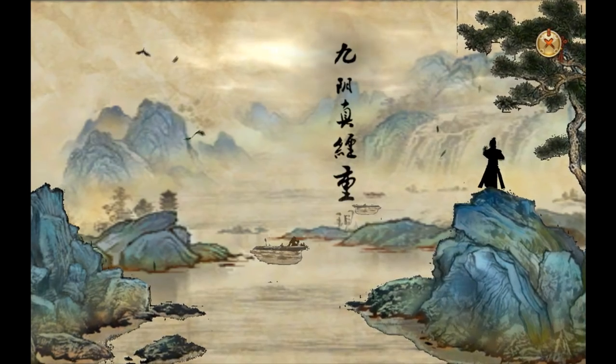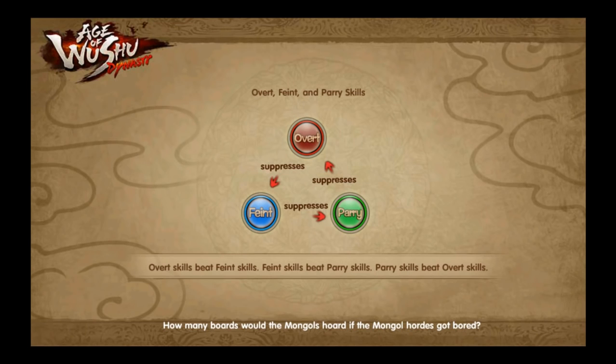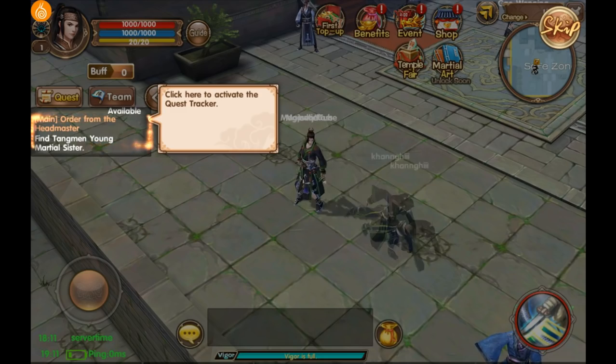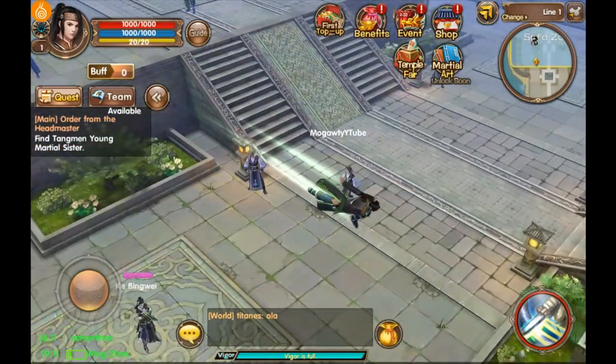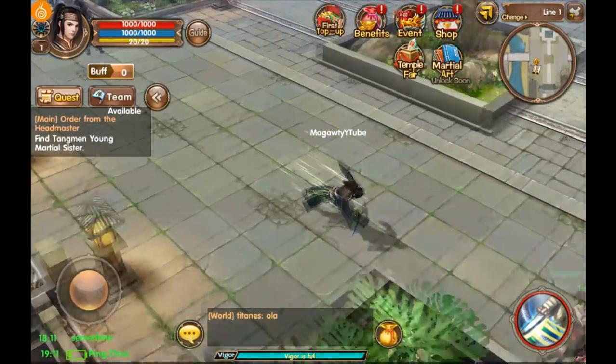There's a little story cutscene but I'm going to skip this — you can always watch it if you play yourself, but I want to get into the gameplay and see how it works. Getting into it now — click here to activate the quest tracker. Pretty cool way of moving here, jumping and flying and running pretty fast, I like that.